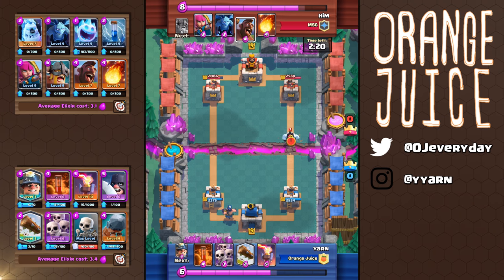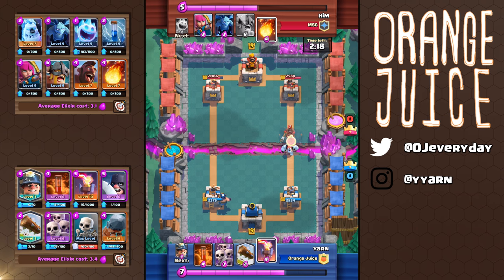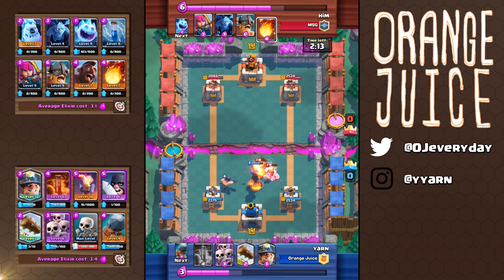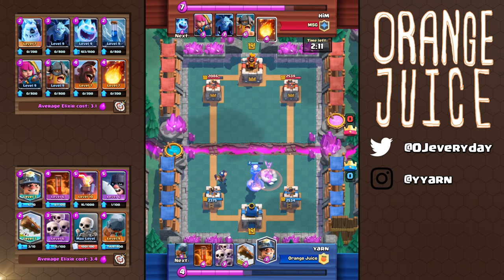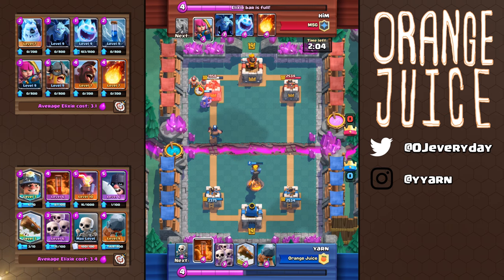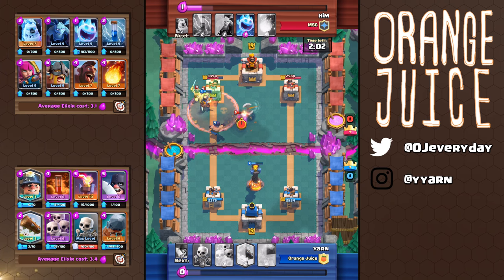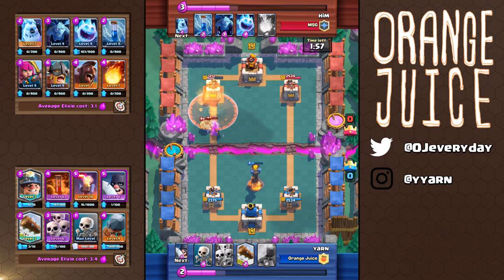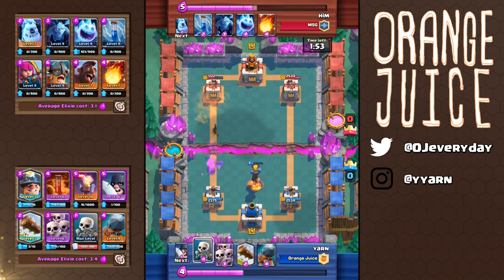He played an ice golem at the bridge. I have a really strong feeling that it's a hog combo so I've already selected my inferno tower. I could have played it one tile to the left but it doesn't matter — it wouldn't have changed the outcome anyways. I want to combo my miner with the executioner, but he shuts down that miner pretty fast with his elite barbarians. It's a pretty satisfying feeling when the executioner's axe is precisely the right angle to clip the units and the tower. Comboed with the poison and they're pretty much dead.